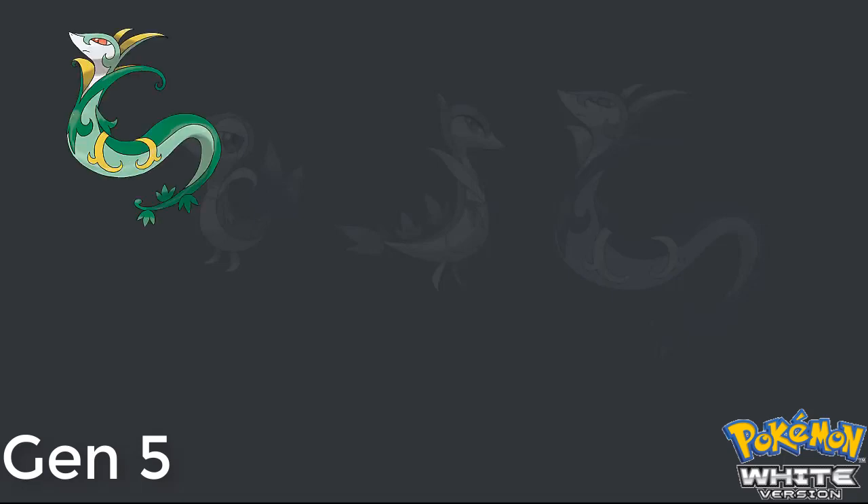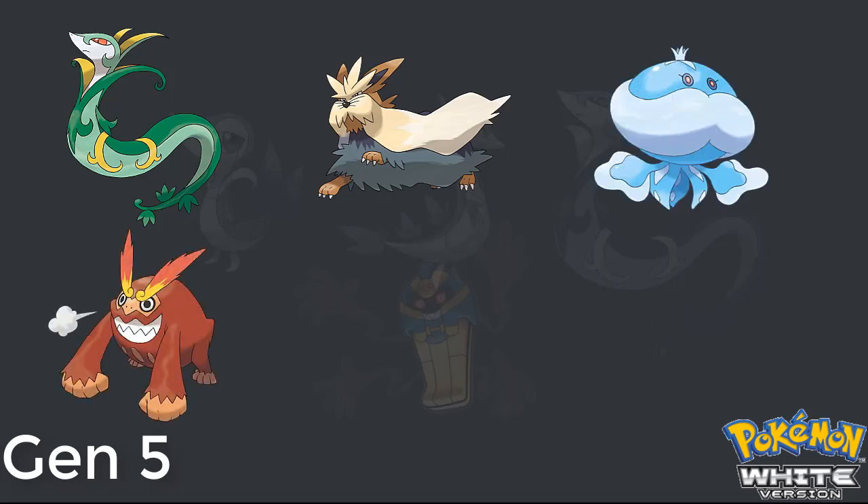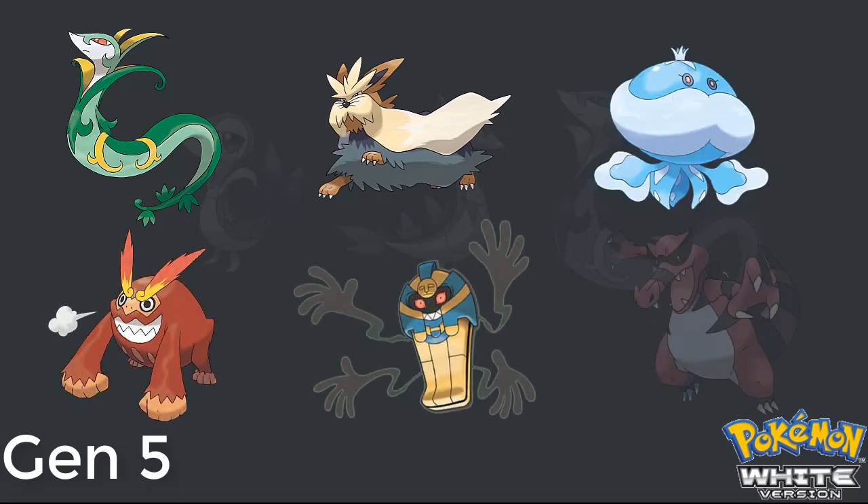Moving on to Gen 5 with Pokemon White. I don't even think I need to tell you which starter I picked — obviously it was the mascot of my channel, Snivy. Then I caught a Lillipup and had a very awesome Stoutland. After that came my Jellicent, then Darmanitan, Cofagrigus, and the powerhouse of the team, Krookodile. I always thought alligators were cool growing up, so I thought Krookodile was awesome and super badass. I know a lot of people bashed Gen 5 for the new Pokemon, but I really enjoyed this playthrough.